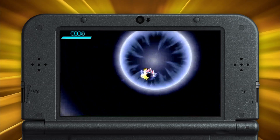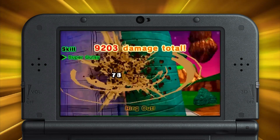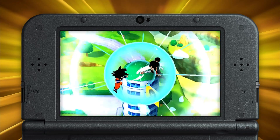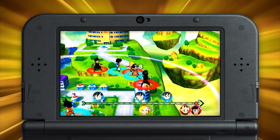Your enemies can also set up brutal chain reactions, knocking your characters into each other or out of the ring. But you don't have to take your lumps lying down. As an enemy prepares to strike, hold the slide pad in the direction you think they'll attack from — choose correctly, and you'll block, significantly reducing the incoming damage.